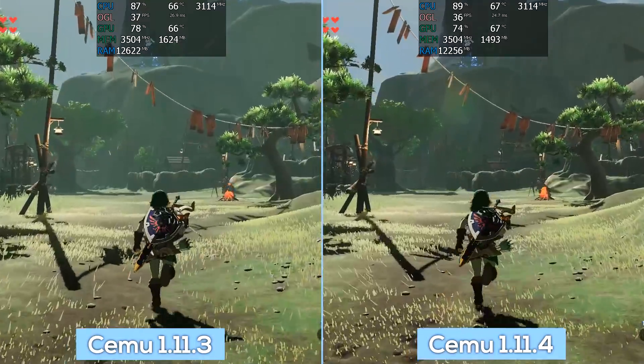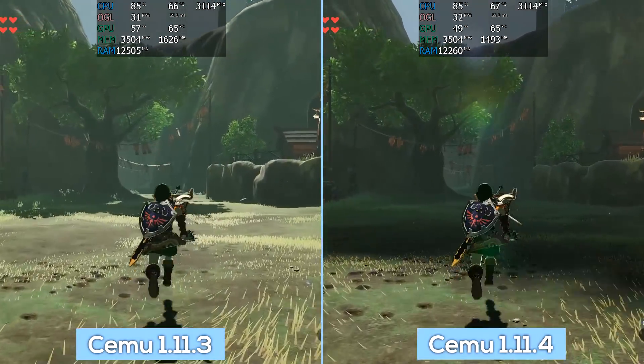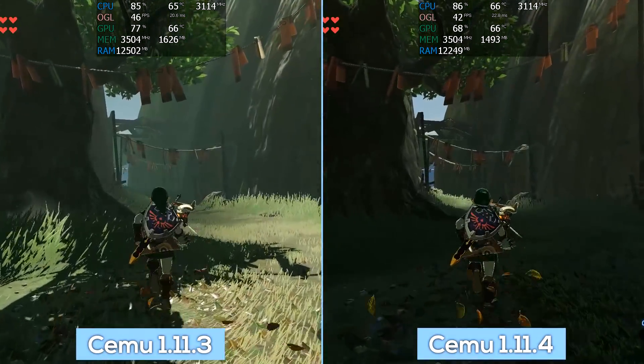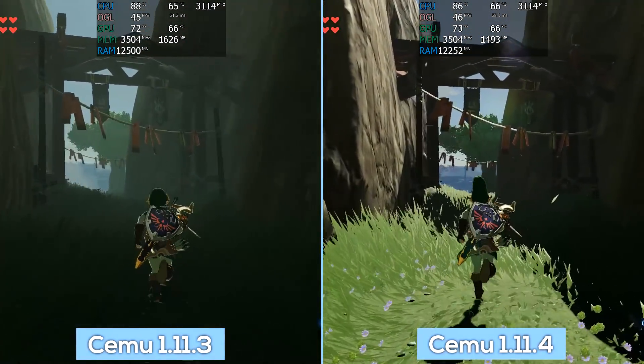We did see a few tweaks with 1.11.4, where we had a 'b' release designed to help with some games crashing during boot and a slowdown in Yoshu's Wally World. So expect that fix to be included in the public release.